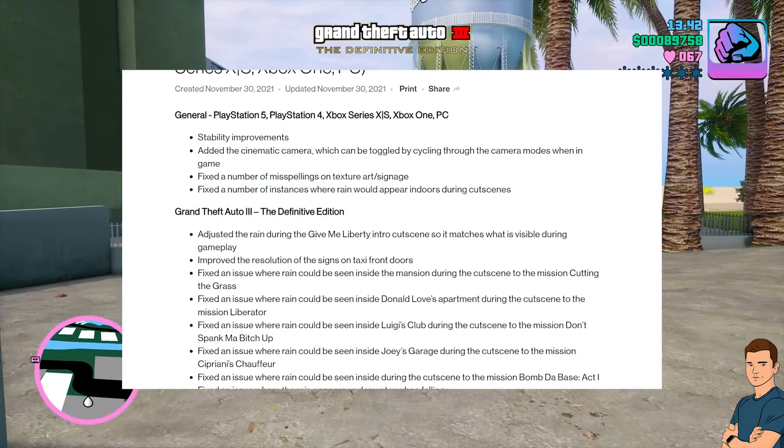Xbox One — all titles: fixed an issue where the game would not respond for several seconds after exiting certain interiors; fixed an issue where players were unable to unlock achievements that other accounts linked to the same Social Club account had previously unlocked. PC — all titles: fixed a bug where players were unable to highlight or select Cancel or Confirm using a controller on the mission failed screen; fixed a bug where players with special characters in their PC account name were unable to save gameplay progress; fixed the in-game layout when playing with an ultra-wide screen monitor; fixed options not being properly highlighted when hovering a mouse over them; fixed clicking menu sections too quickly preventing those options from displaying; fixed being unable to select a UI element with a controller if the mouse cursor is already hovering over it; fixed the old resolution value briefly showing when changing resolution in full screen; fixed graphics settings not saving after restarting the game.